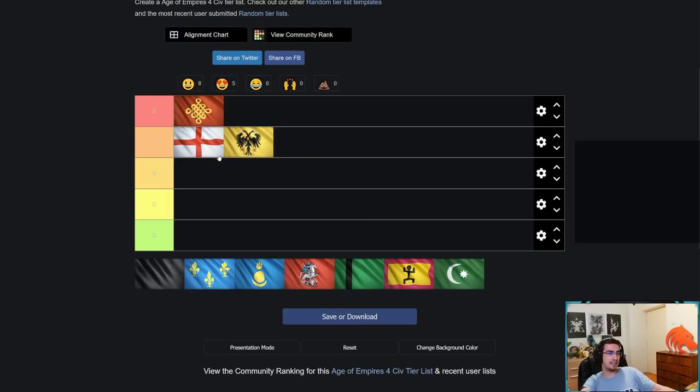Equal to English in A tier is HRE. In some situations English is better, in some situations HRE is better. The reason HRE is so good is Aachen Chapel — as simple as that. If you get a good Aachen Chapel on your gold and wood, or between two wood lines, that's the best case scenario, and for a long time your wood chopping is 40% faster. That's insane — you can outproduce almost any civ on water by having way more ships, and it's very hard to get a bad chapel placement on water maps.